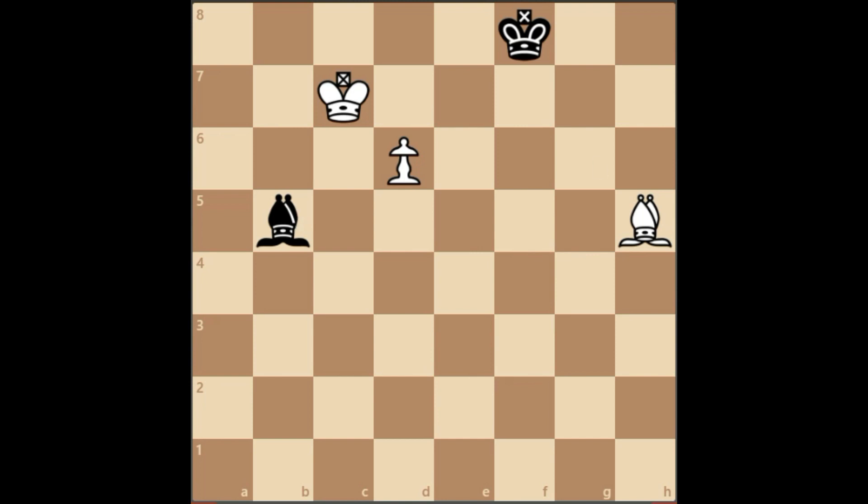Simply play bishop f3, and after bishop f4, the bishop has nothing else but to take on the bishop, and after that it's an easy win for white.